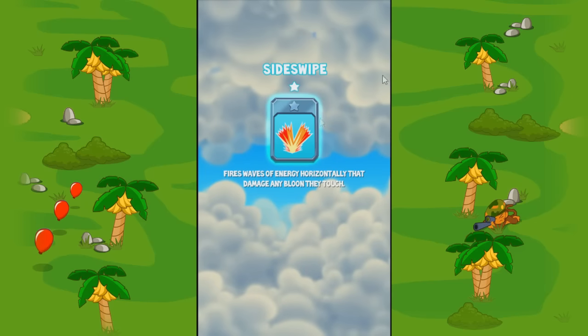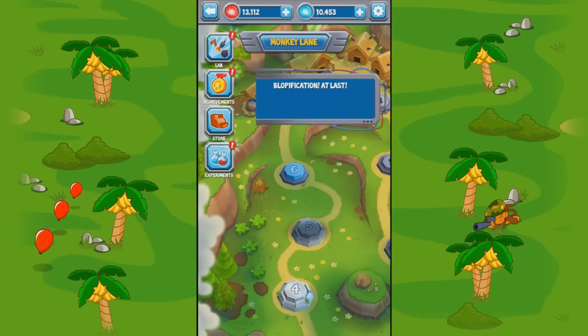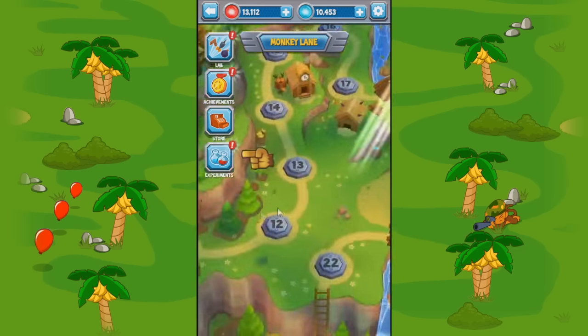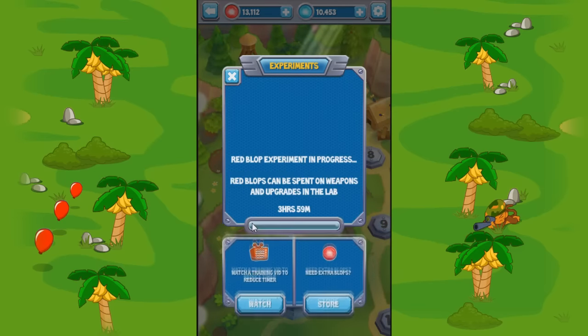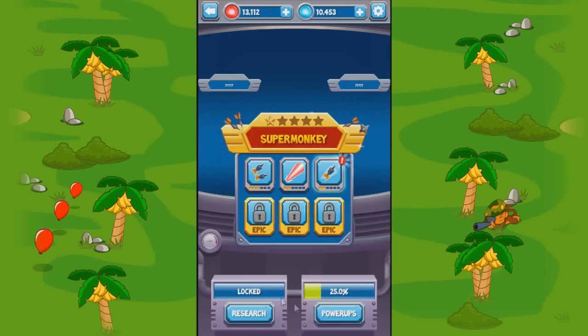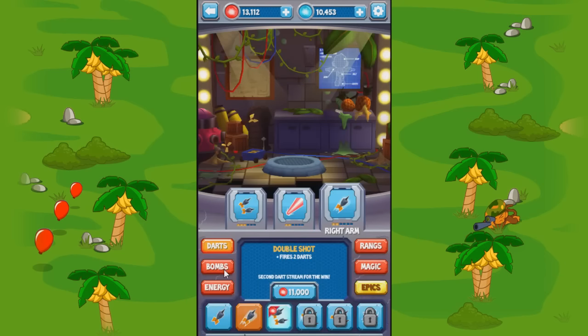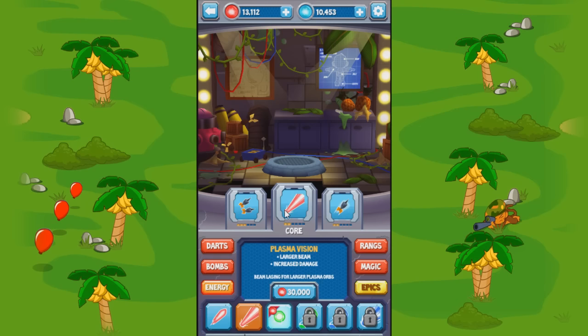Alright, I skipped showing levels 3 and 4, but I don't think it matters cause there was nothing all that special. Now that we've completed level 6, look what we have here — this new thing called Experiments. I'm pretty sure they wouldn't intentionally leave a big blue space here, so let me guess: there's supposed to be a bunch of chemistry glassware here but I can't see it because this glitch is too OP. Anyway, it looks like all the Experiments do is give you free red blobs or blue blobs every few hours, with the option of watching an ad for even more blobs. I thought Experiments had something to do with the monkey research upgrades but I guess not — we'll have to wait a few more levels to see what that's all about.